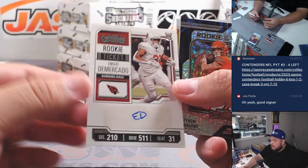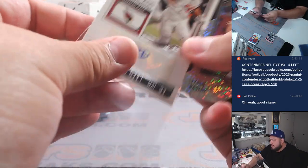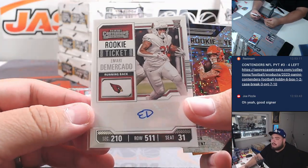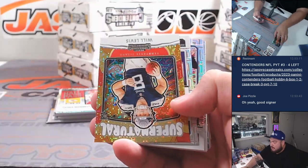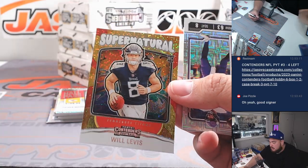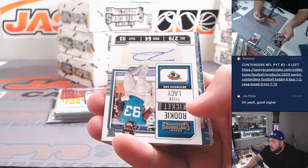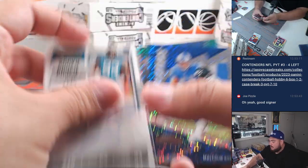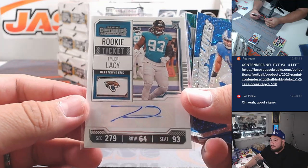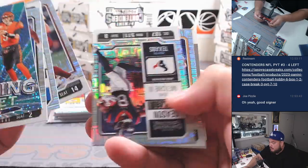First one we got is an Omari De Mercado — this is the first time I see his auto. I feel like we've hit every other Cardinals player though. So Cardinals, that's going to go to Cup. There's a Will Levis. We got a Tyler Lacey for the Jaguars, Jeff Garner with the Jaguars.